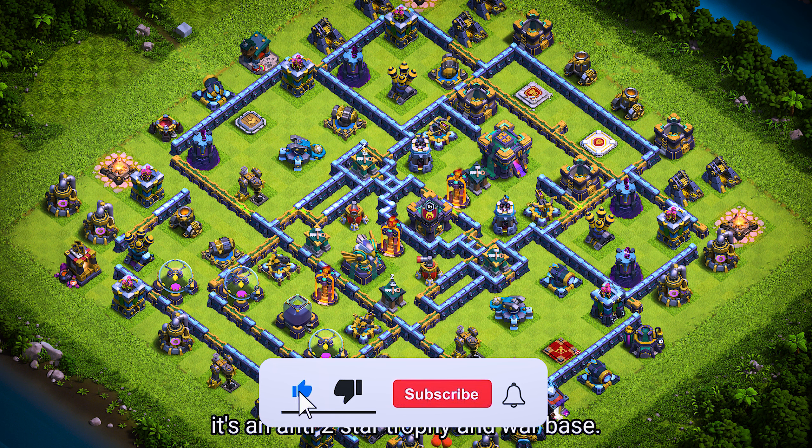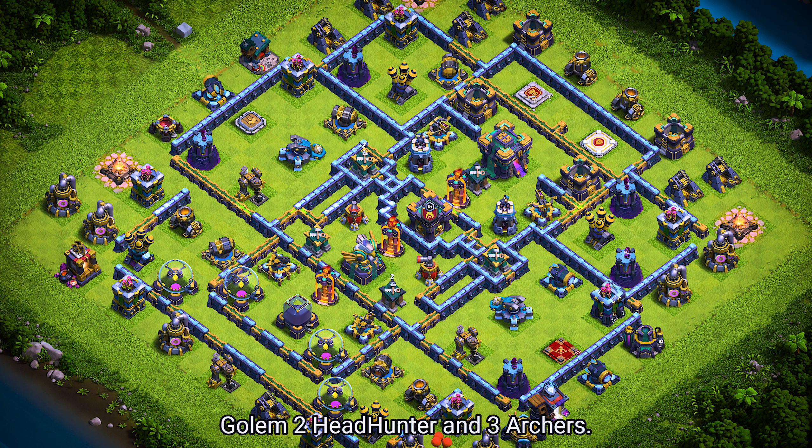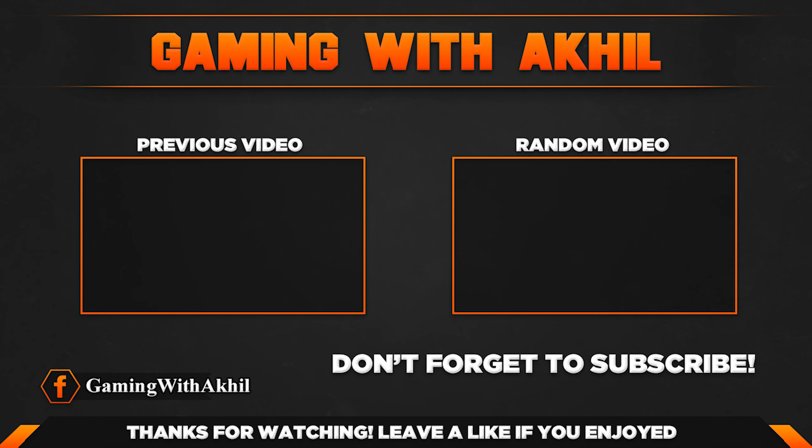Base number 1. It's an anti-2-star trophy and war base. For clan castle troops, use 2 ice golems, 2 headhunters, and 3 archers. Please like and subscribe.